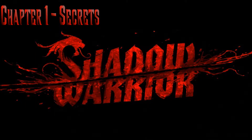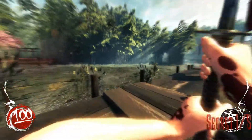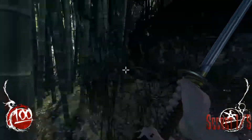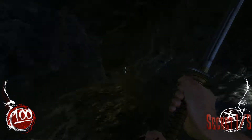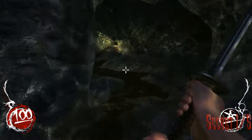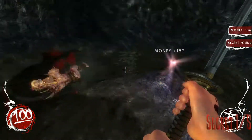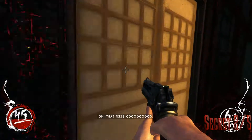Alright, we're gonna get all the secrets in chapter one of Shadow Warrior. The first one is right after you kill all the enemies at the beginning of the game. Run all the way around to this area back here and follow down into a cave. There's no one here, hopefully. You do hear some weird sounds — oh, there is someone here. Kill him quick, take the item.